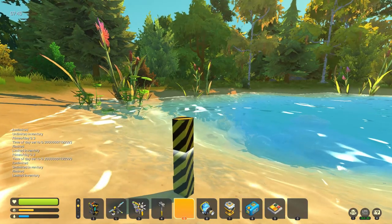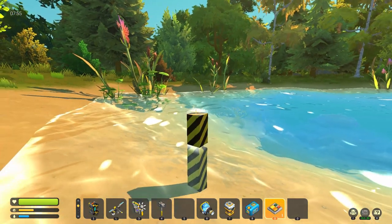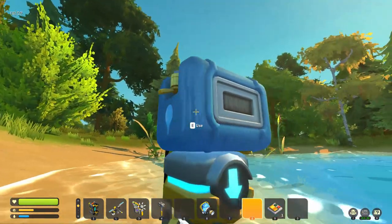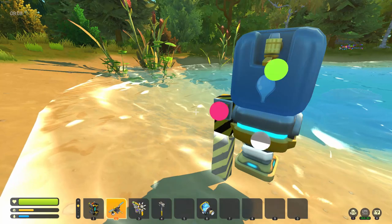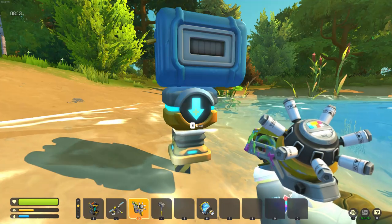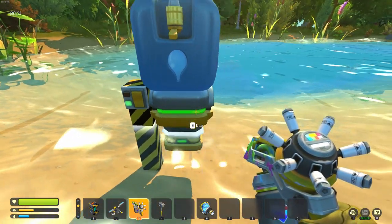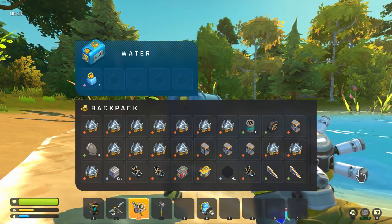To get yourself unlimited water you're going to need one vacuum pump, one water tank, and one switch — that's it. Stick the vacuum pump in the water with the water tank or chest on top of it, and stick your switch close by. Connect your switch to your vacuum pump and make sure the arrow is pointing up, then push E so that it's going to suck the water in. Turn on your switch and now you have unlimited water — it's just going to sit here and keep filling up your tank.